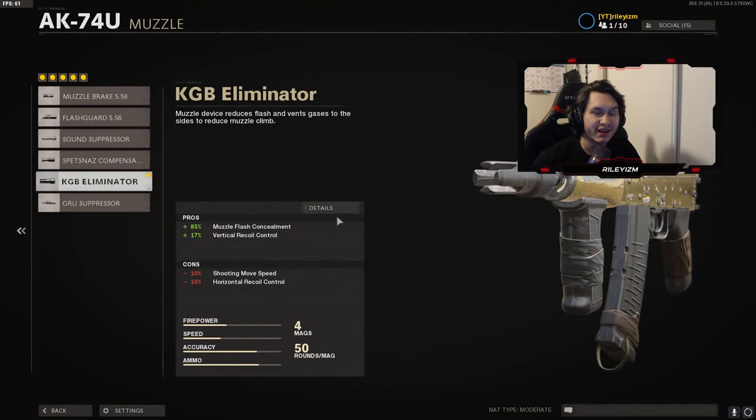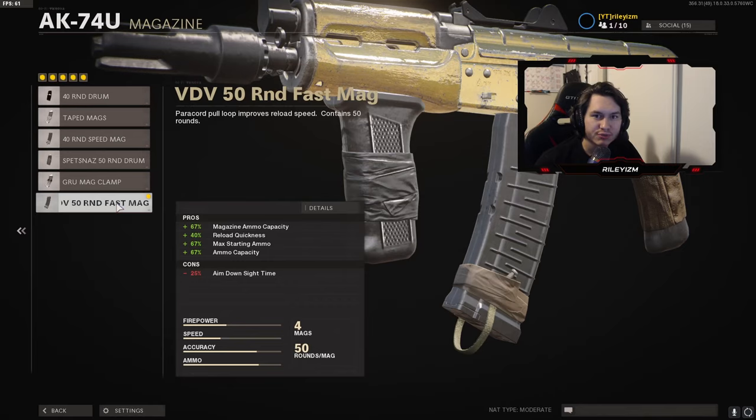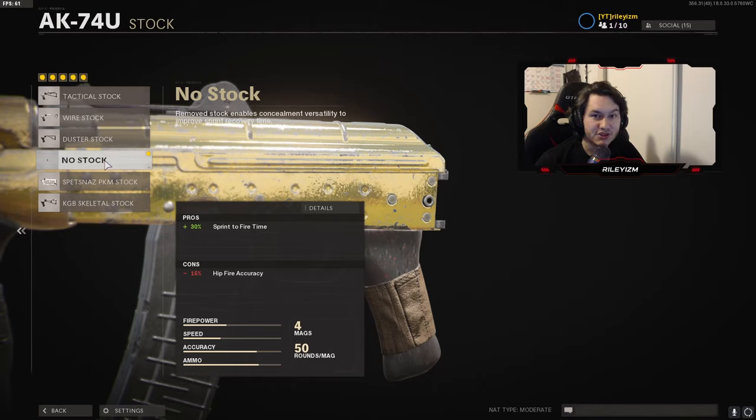On our muzzle, we want to rock the KGB Eliminator. For our underbarrel, we want the Spetsnaz Grip. For the mag, this is kind of personal preference, but I like a lot of ammo and quick reloads, so I rock the 50-round fast mag to get a bunch of kills quickly and keep on going. For our handle, we want the Gru Elastic Wrap — it gives flinch resistance, better ADS time, and it's a really solid attachment overall. Lastly, for our stock, we want no stock for sprint-to-fire time, so we can get our gun up quick and get kills very rapidly.